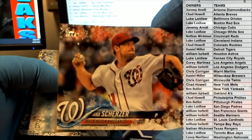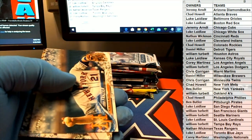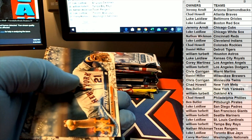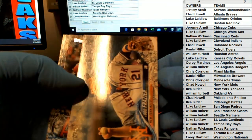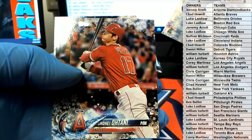Checked out what's at the spark. Spark cards by Todd Frazier. Ooh, Ohtani. Rookie, nice.